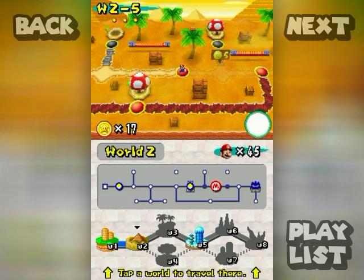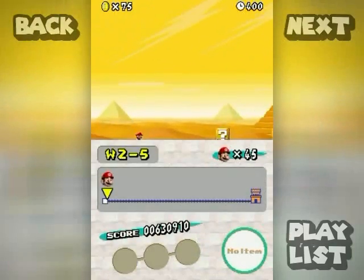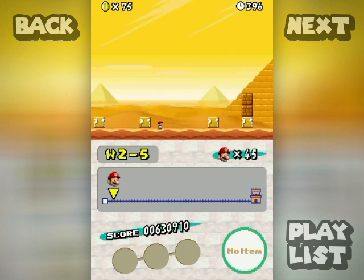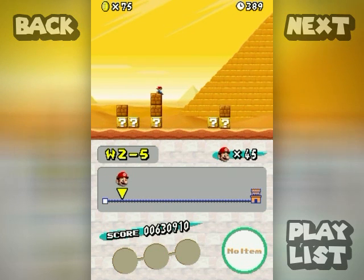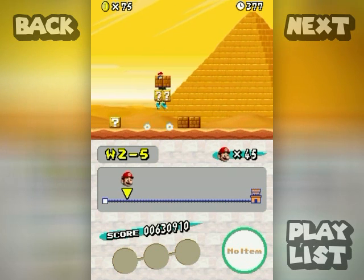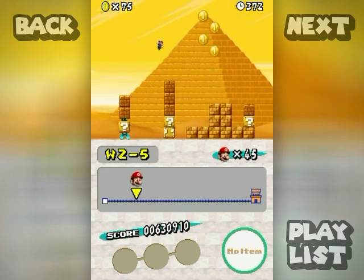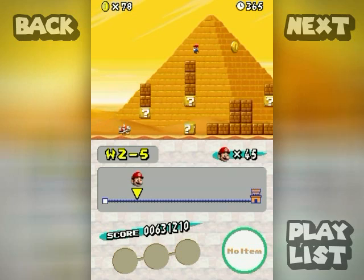Alright, 2-5, go go go go! Oh, this is the level with block hoppers. Where is it — there it is! See that? It jumps to the music, so listen for the beat in the music. If you stand on it, it walks around too. You can use them as platforms to get around — that's sort of the theme of the level, because you can reach stuff using them.